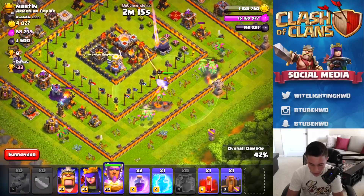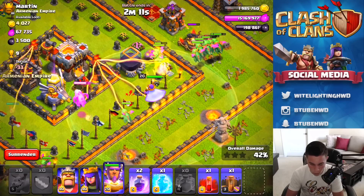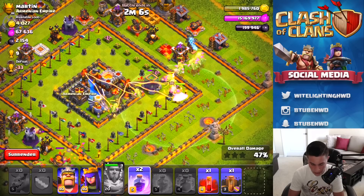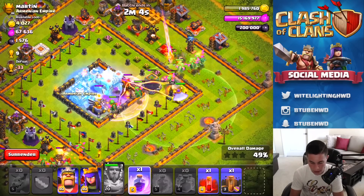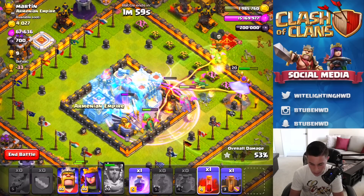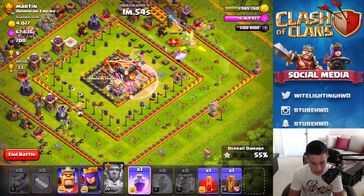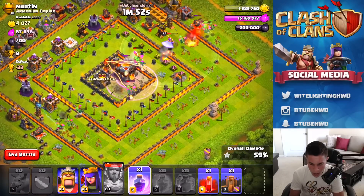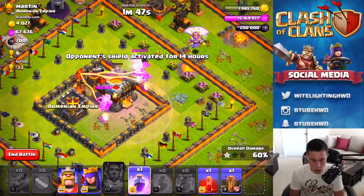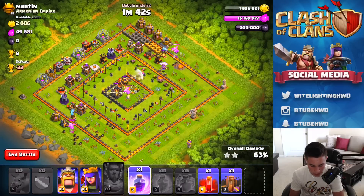Hopefully some of our baby dragons will start pathing towards the middle. I'm gonna use the warden's special ability right now, then drop a freeze spell right there, throw a rage spell down on these baby dragons, and throw a skeleton spell in the middle to make things a little interesting. Let's see if these baby dragons can take care of the core. We do have our heroes to help. Baby dragons are on the town hall — come on, get it! Level five baby dragons, town hall is done!